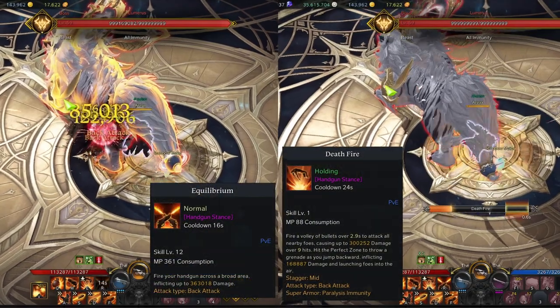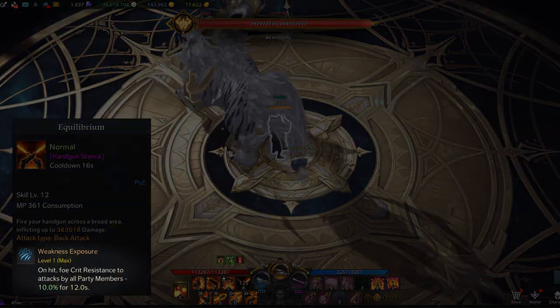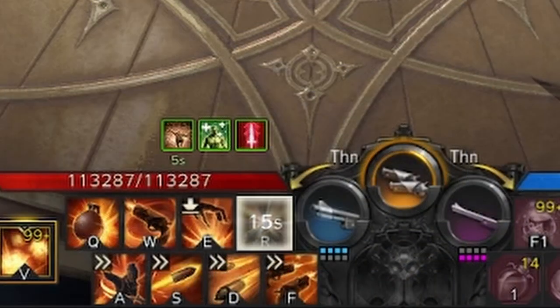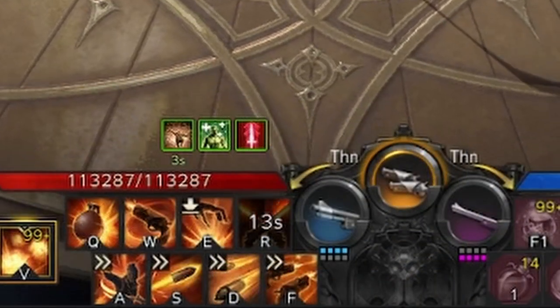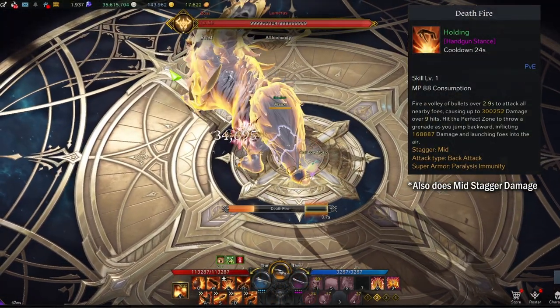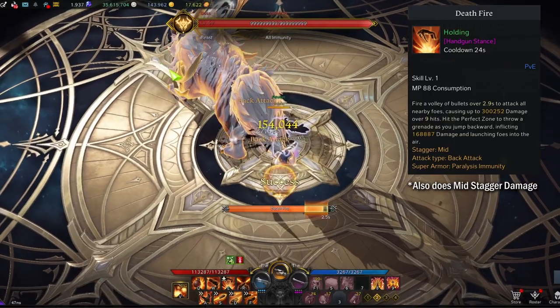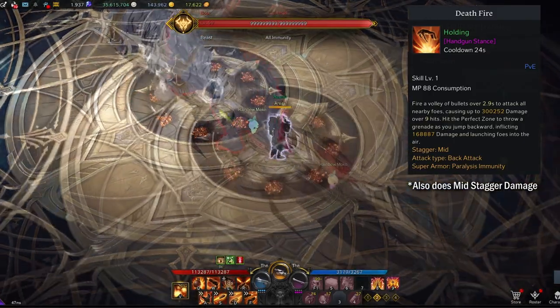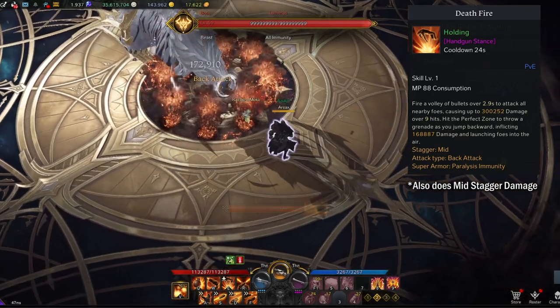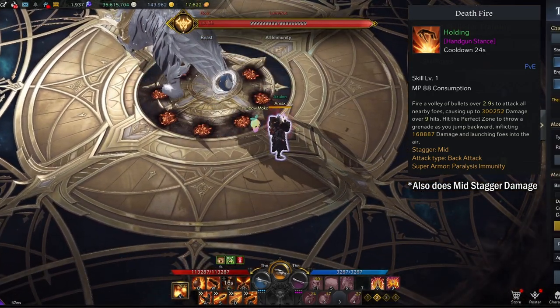For the last ability, you can run Equilibrium or Deathfire. Equilibrium has the synergy tripod and actually lasts the longest out of all your synergy skills, but its cooldown is quite long so you wouldn't rely on it for synergy. For Deathfire, you can use this for paralysis immunity in emergency situations or min-maxing damage, but I wouldn't recommend it since you should be avoiding all attacks anyway. The last ability really isn't all that important, so it's up to personal preference.